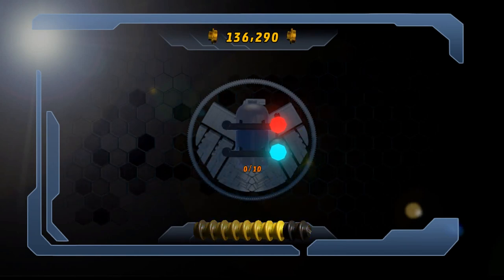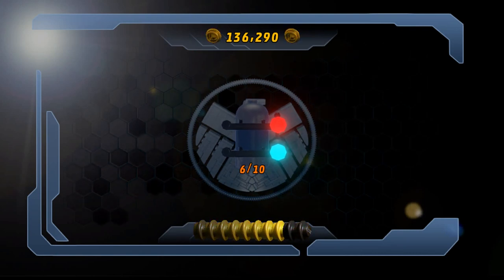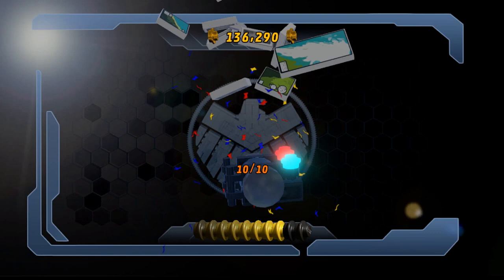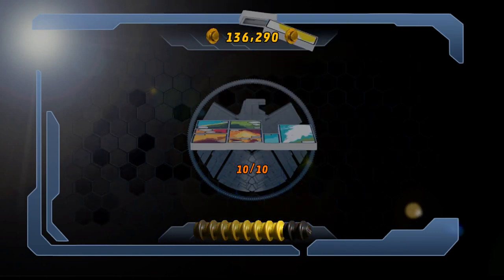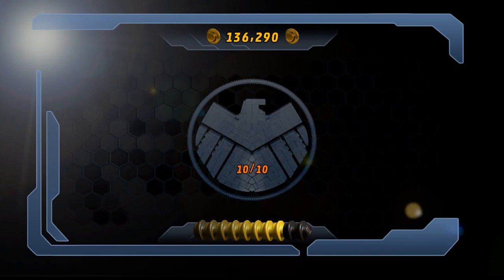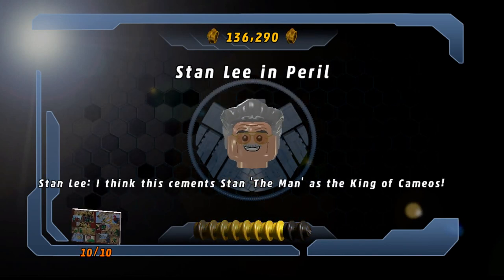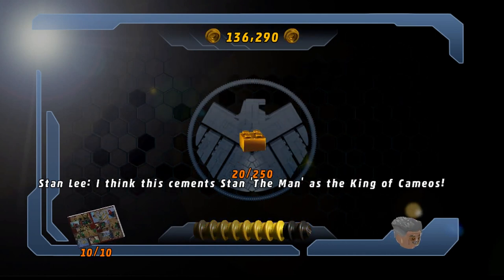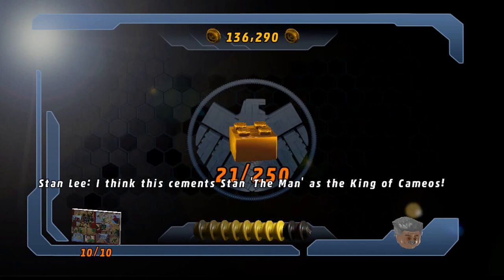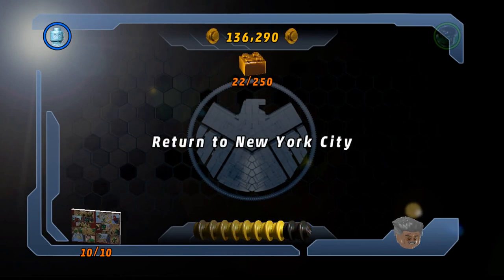Hey! We unlocked the comic book. I think Stan Lee is the king of cameos. I would agree — one hundred percent. Alright, we need to get to level two.